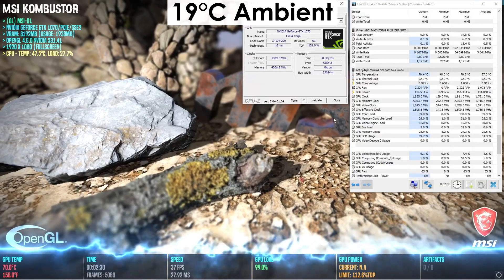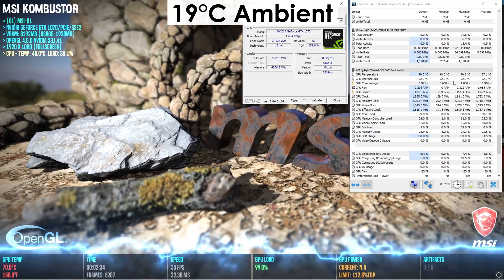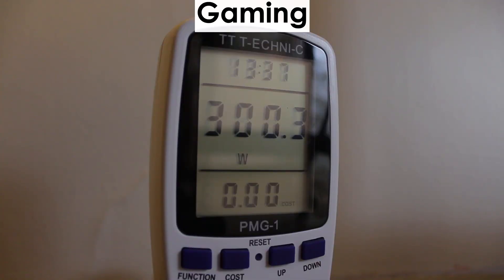When it comes to temps of this EVGA GTX 1070, it doesn't exceed 73 degrees Celsius during gaming or stress testing, while the total system power consumption peaked at about 310 watts.